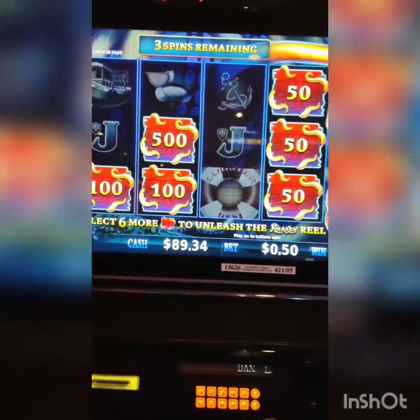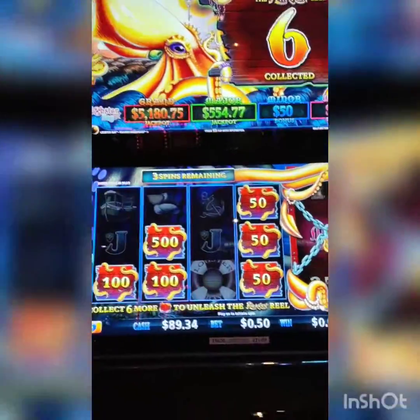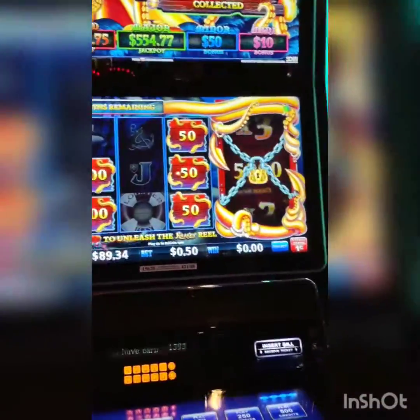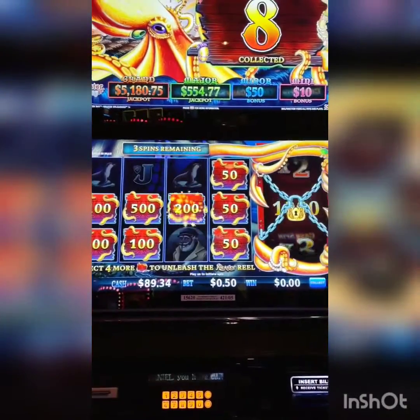Hi everybody, welcome to the broadcast launch. Here we are playing Kraken Unleashed. We just got six of these boxes with the octopus tentacles around them, so we get three spins. It's like a hold and spin thing. Let's see what happens.